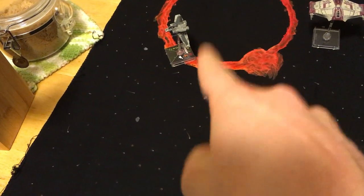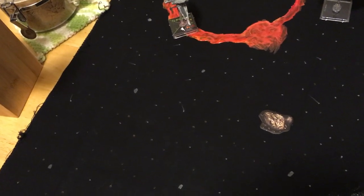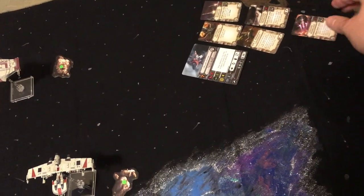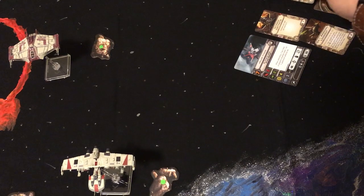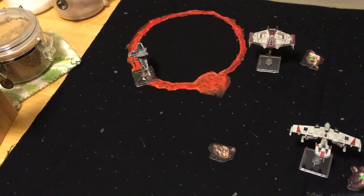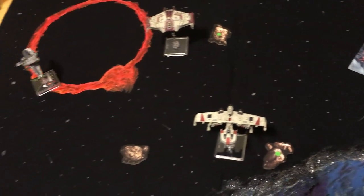I'd have three defense dice right now, and I could choose to reload to get my Cluster Missiles back. Usually what ends up happening is I'll hit one of them with the Cruise Missile — or in your case, a Harpoon Missile — and that ship would be down already. Then the next ship will probably be at range one to two, so I use Cluster Missiles, SLAM out, reload, and come back into the fight. The great thing is, even if you technically have two Weapons Disabled tokens, they both go away at the end of the turn, and you still get one extra defense die.